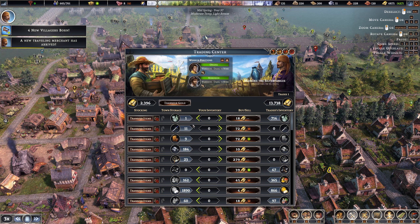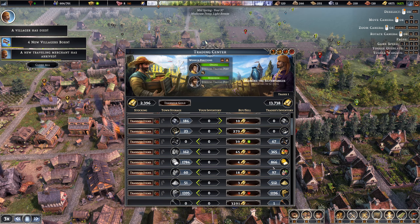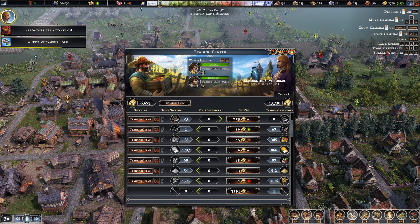We'll transfer the gold back over as well, we should be good. 605 population — lots of births happening now. I think we're finally on top of that. The food is definitely the thing that makes all the difference here. Maybe we could get a little bit of a buffer of sand as well — let's get 207.